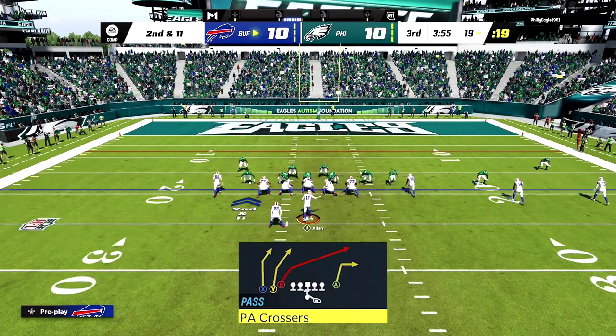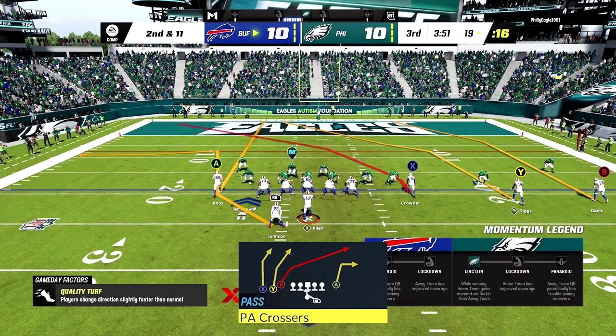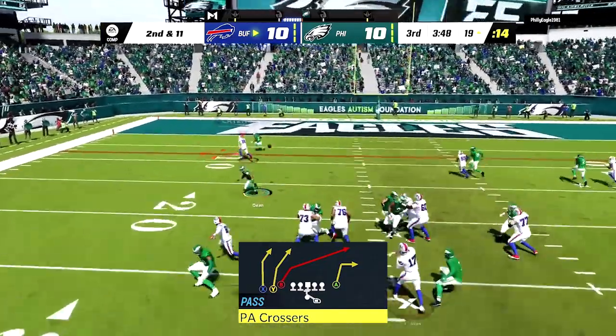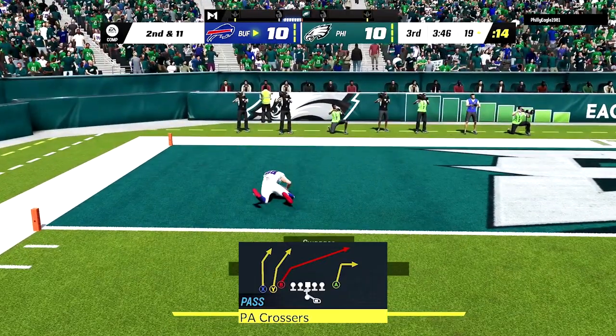All right, so this next play is coming out of the Gun formation, Trade Y Flex. The main receiver is A. First thing you want to do is send RB on the streak. This play is mainly good when people love to blitz all the time. Once you see the blitz is coming, first thing you want to do is hold the left stick to the left, and then throw it out to the outside so A can go ahead and complete this pass.